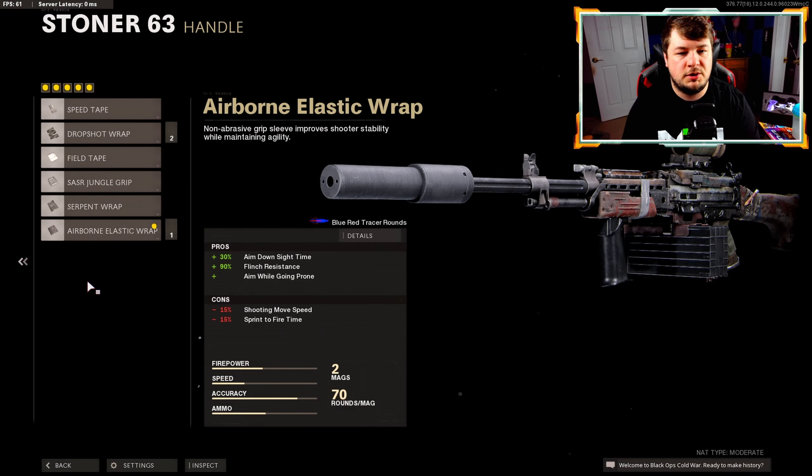That's the build. You guys have seen a similar video to this class setup — the only thing I changed was that compensator back in my video, but maybe you guys will like this one better. Without further ado let's get into the gameplay. We're working with a five attachment Stoner given to me by a subscriber — basically the same as my build except they go with the suppressor, so the vertical recoil control isn't going to be as much, but it's very manageable.